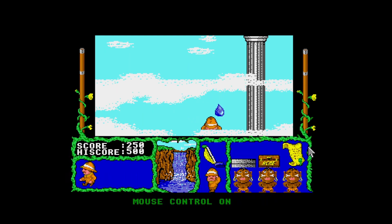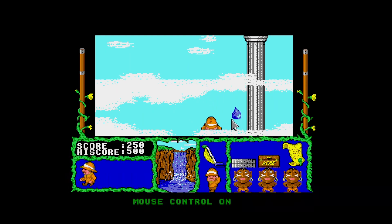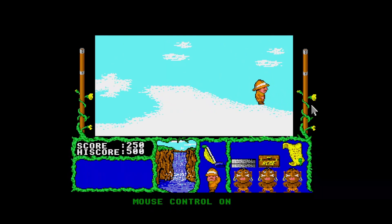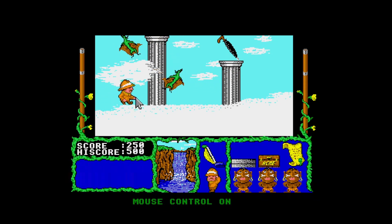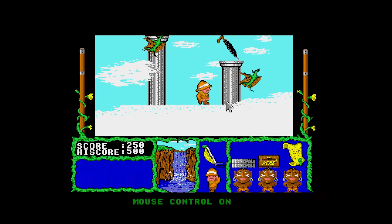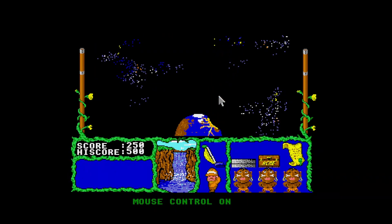I need an umbrella for that bit. So the umbrella's there, isn't it? I forgot about that. If you can try and grab that umbrella from on top of that pillar. Yeah, mouse control isn't great.